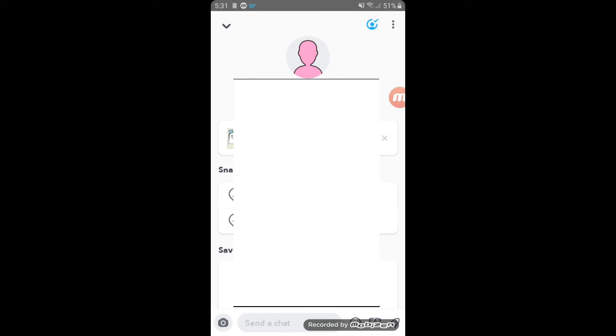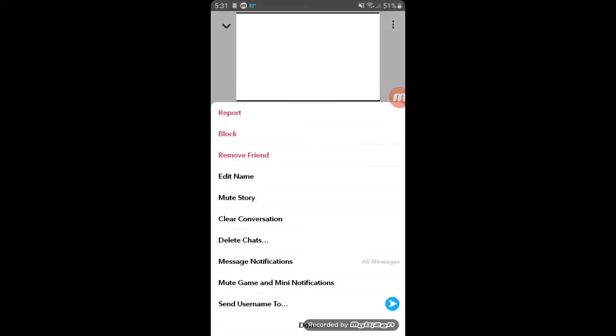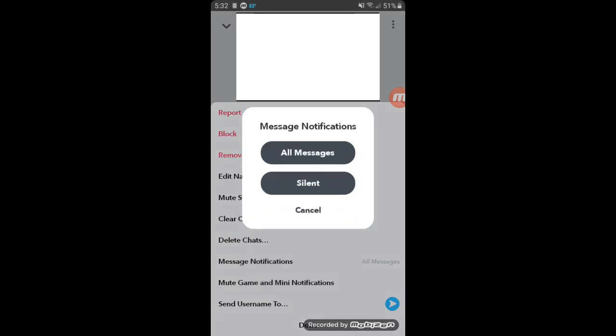In the upper right corner. On this screen you have a choice to mute their story, or mute their game and many notifications. Or you can select message notifications and you'll get a pop-up menu for all messages, or you can click silent. That's all there is to it, thanks for watching.